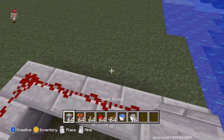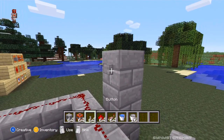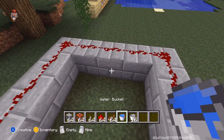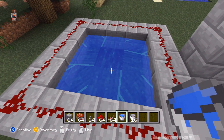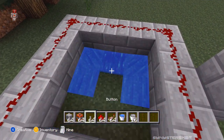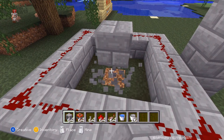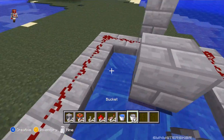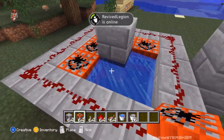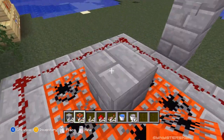Right in the middle of one side of the block, put a block going three high with a button on top. Press the button and it activates all the redstone. Then right in the middle of the five by five block, put two blocks up, delete the bottom block, and put the bucket of water under that. The last thing is to load it up with TNT all around the water — don't put it on the source block or you'll delete the source and blow up whatever's nearby.